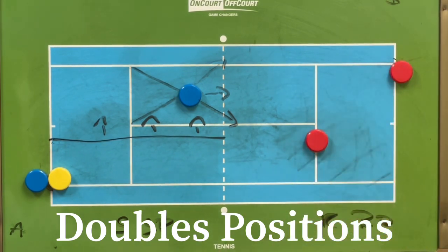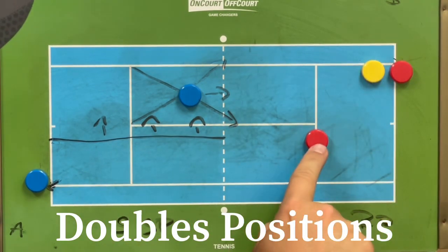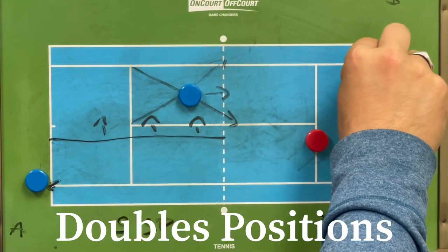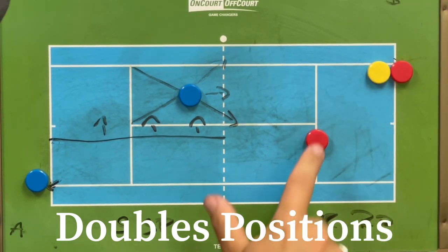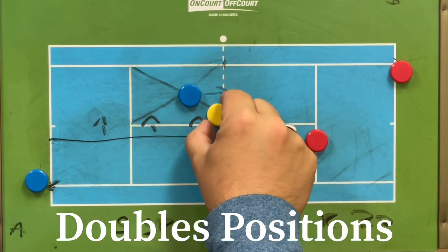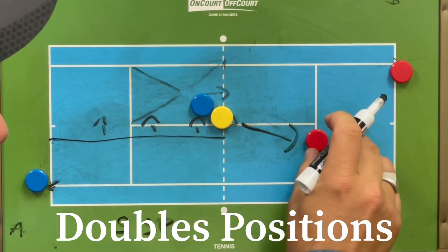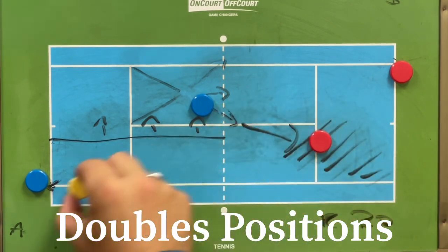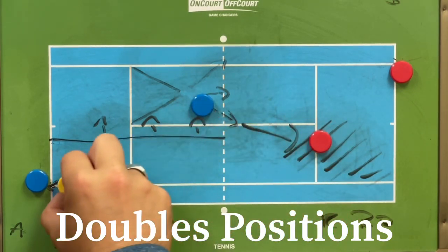The returner's partner has to stand back here during the serve because they cannot touch the first ball — you're not allowed to poach on the serve. So you hold ground until your returner hits the ball. The reason you stand here is: if your returner hits a good shot, you're fine. If the returner mishits a little and it goes there, the net player will strike it. If you're too close in, this whole area is open and you're in a weak spot. You need to stand back until the ball clears that player.